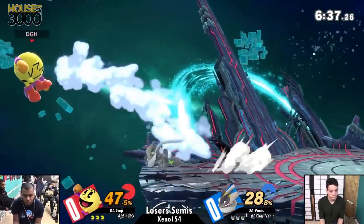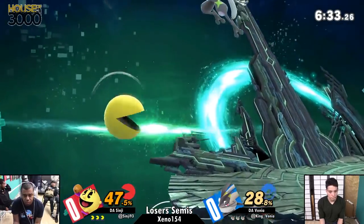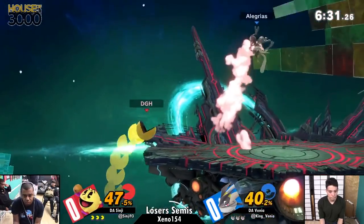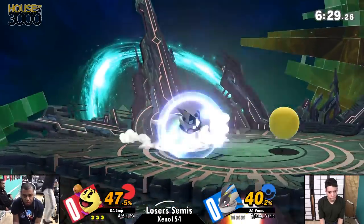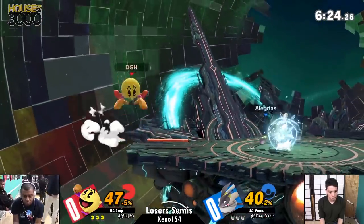Moves like Mii Swordfighter or Marth's down tilt will not hit Charizard in the middle, even if you're visibly hitting his tail and wings. But on a 2D stage, it will hit. So that does affect matchups in a small way.